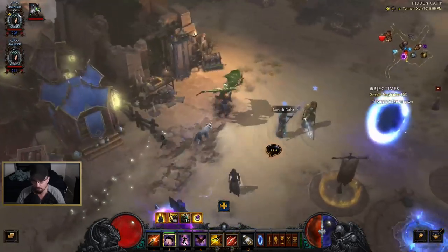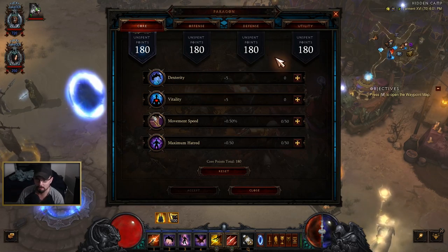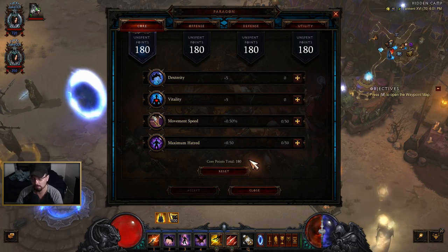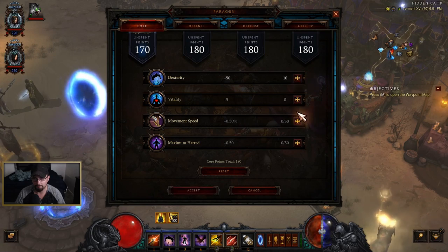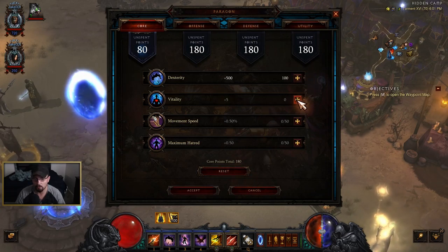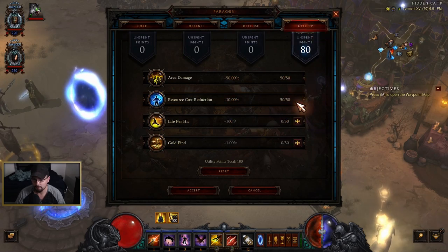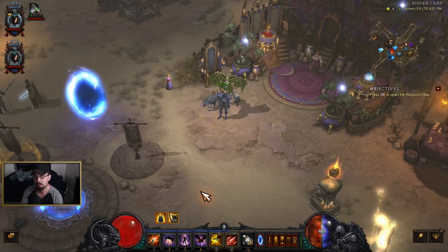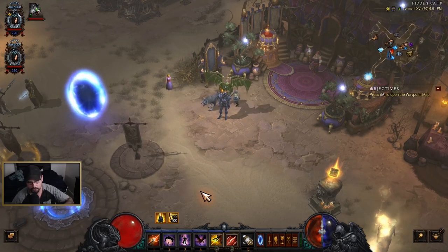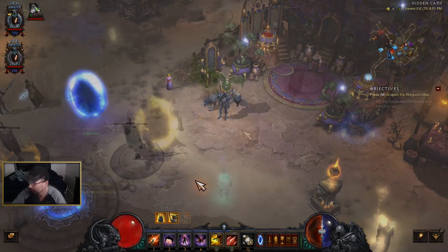Next up is paragon point distribution. When you roll a new character with a lot of saved paragon, you don't want to just mass-click one at a time. If you hold down Shift, it puts in 10 points at a time. If you hold down Control, it puts in 100 points at a time — which makes filling all your paragon up really, really quick. Most of the time I'll run like 10 GRs even at high end before I put in paragon points, just because it's easier to put them all in at once.